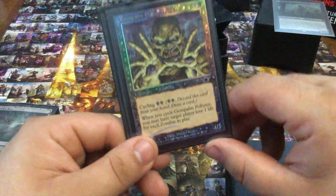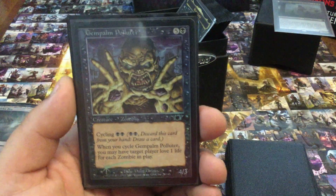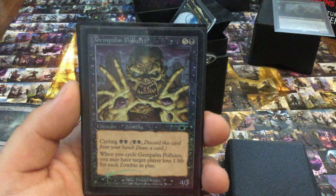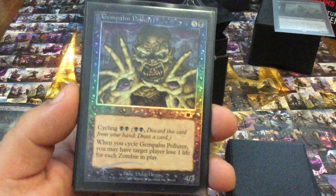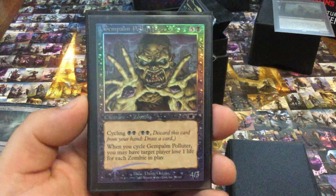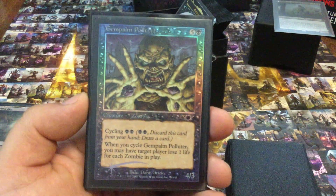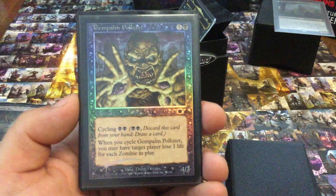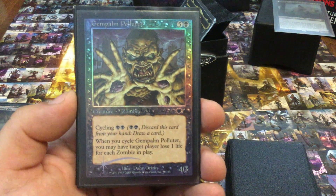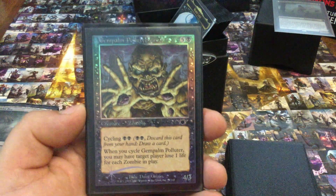Gempalm Polluter — almost nothing can counter cycling, you know, it's an ability. You need a 'counter target ability' for that. This thing with a full board is one of my favorite plays. Just like Gary, this is one of those cards I want to cycle, bring back to my hand, cycle, bring back to my hand, over and over and over again throughout the game. I utterly love it.